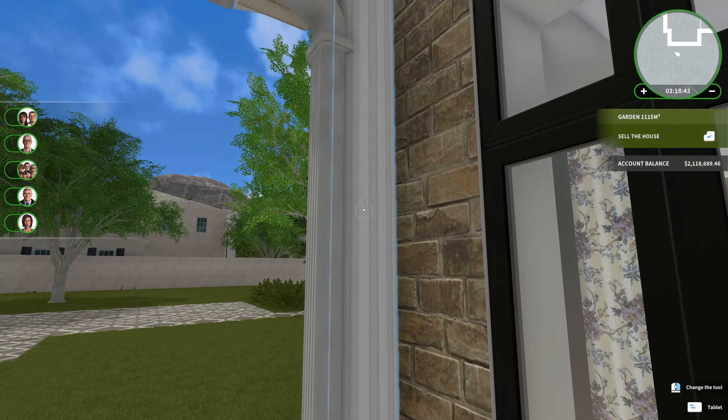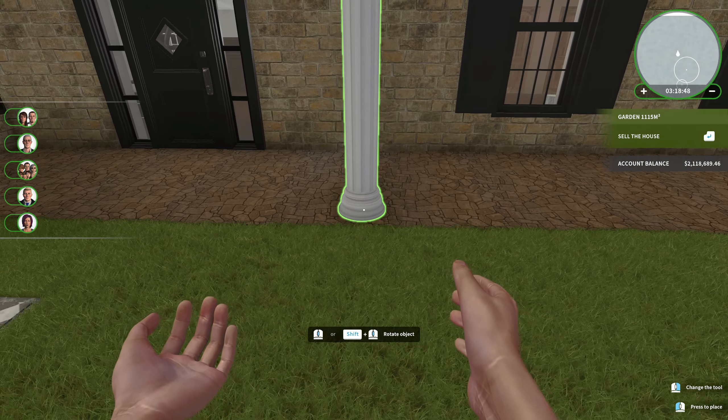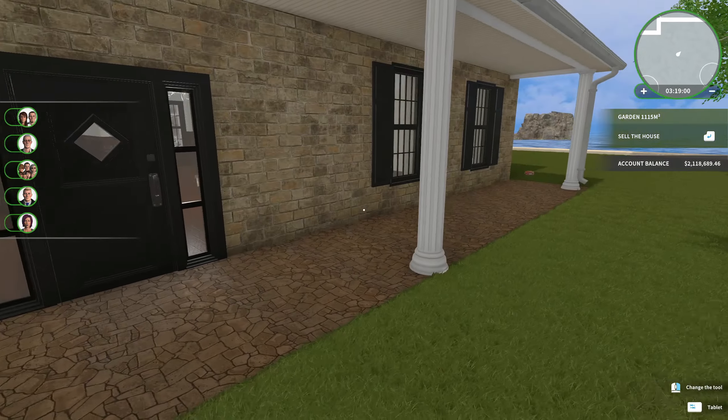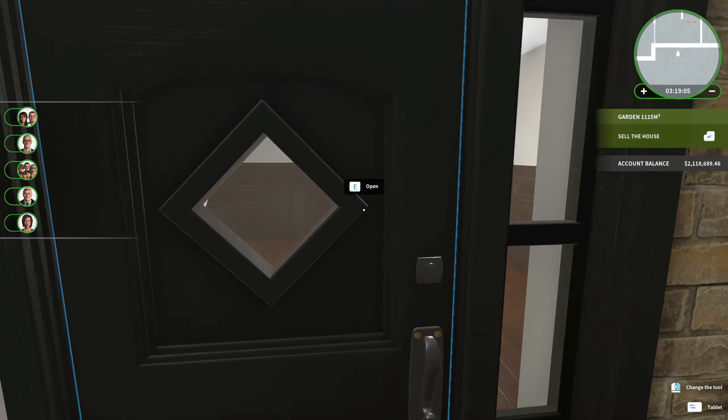I don't know if I can maybe move this one here. Does that work? It works weird — it's kind of got a post right there. That's strange, I never noticed that. Can I take that post away? I don't think so. Okay, let's go inside.